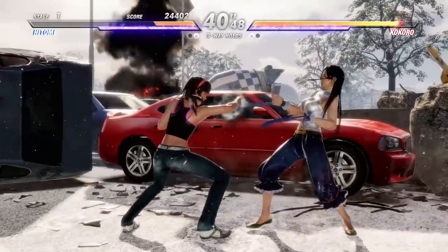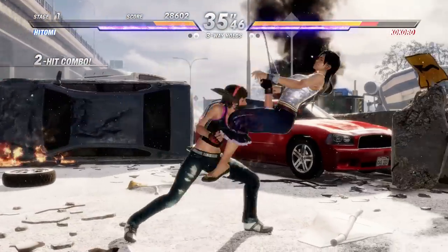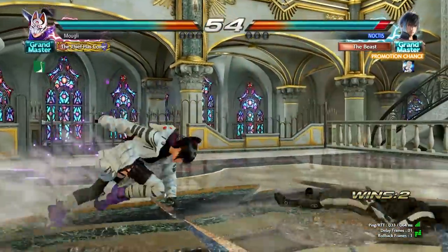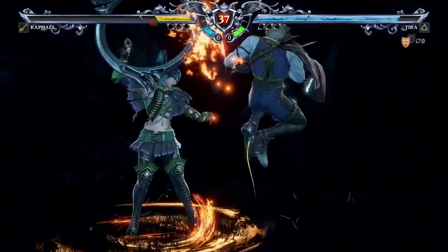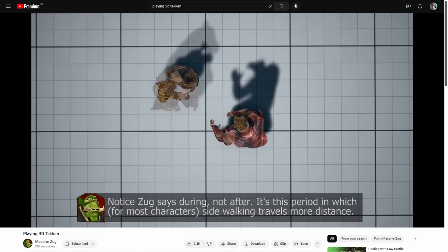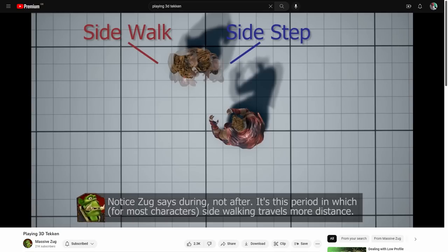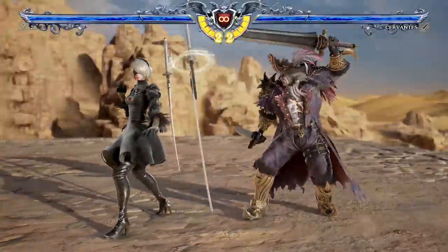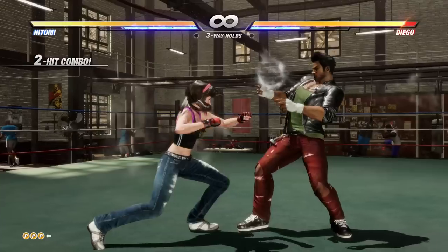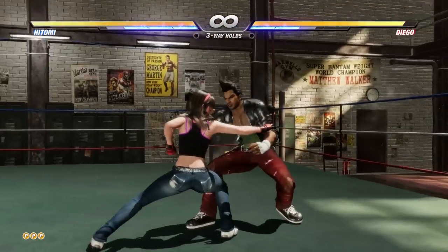In 3D fighters, crouching is a key component of your defense plan. Avoiding attacks is such a big thing in 3D fighters that it's more or less the whole point of the third dimension, with things like sidestepping. This lets you avoid incoming attacks without changing the distance to your opponent, which may be advantageous. Massive Zug has a very good video on the details of sidestepping and sidewalking in Tekken if that's your game — a link in the description. You should know however that some attacks are designed to catch sidestepping opponents, either with sweeping horizontal moves or because they will track your movement to some extent. So if you want to play it safe, just get out of range instead.